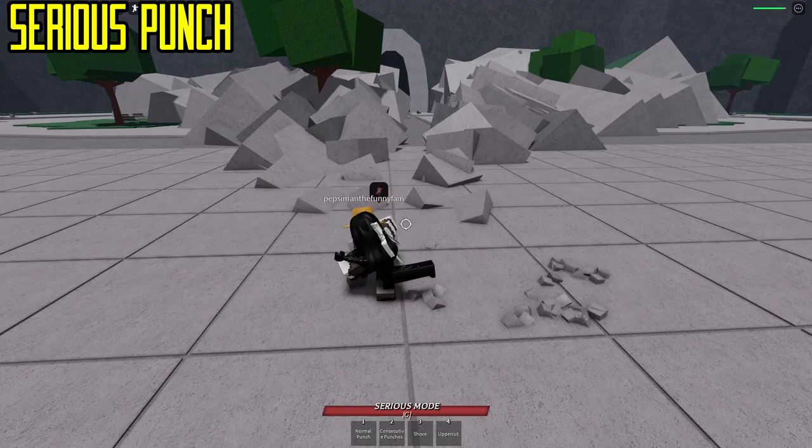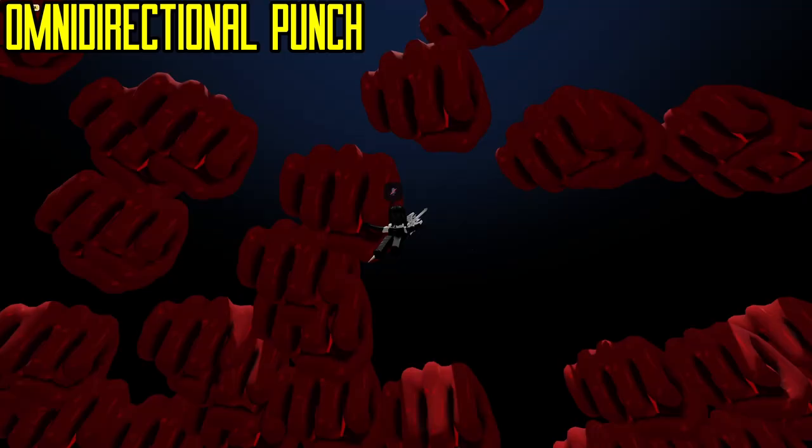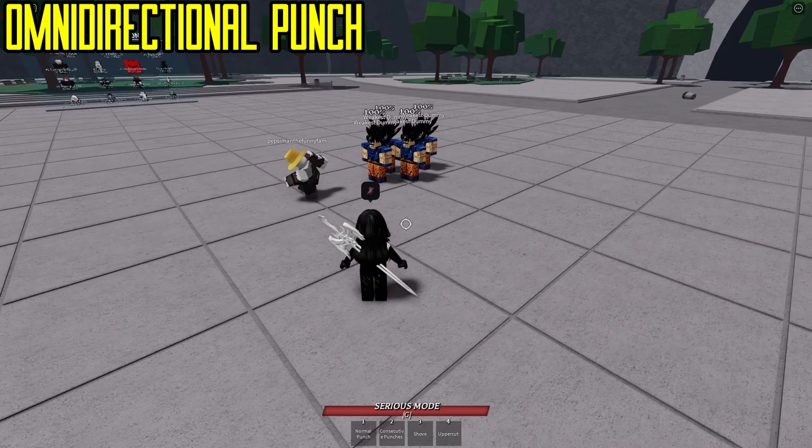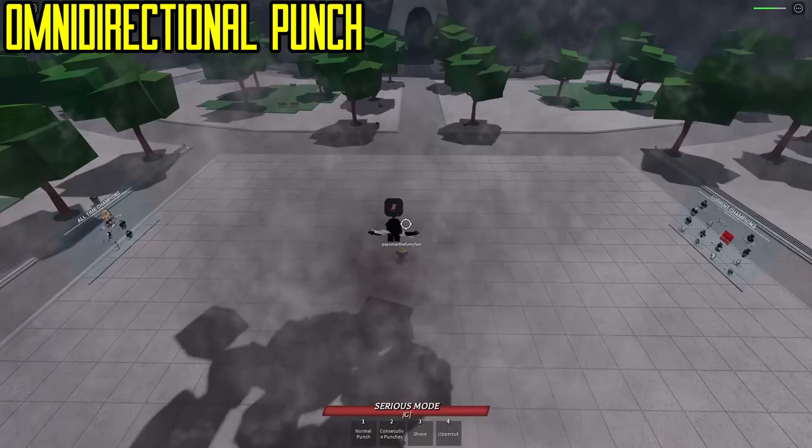Now, onto his fourth alt ability, Omni-Directional Punch. This has a decent wind-up to it, however only being in close proximity will actually get you stuck in the move. If there are multiple people in it, only the closest will be pulled into it. However, in the event that you're the only person and you're far enough away, it'll only do 30% HP. If you enjoyed the video, please leave a like and subscribe, and hopefully you can kill that annoying Saitama player.